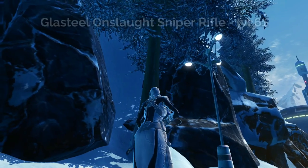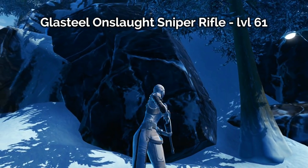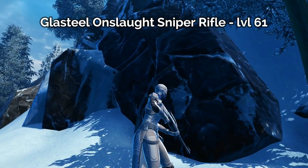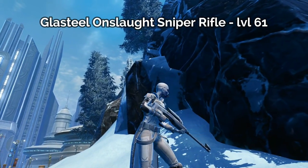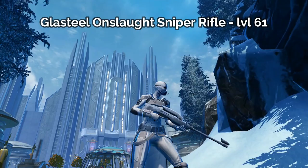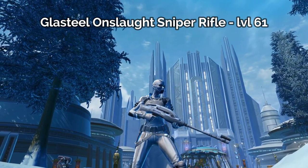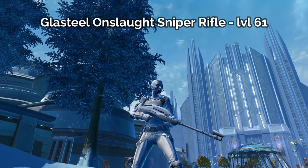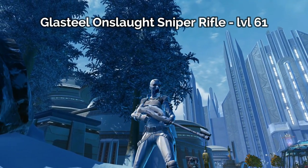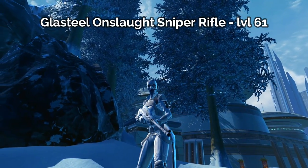The ninth sniper rifle that you can craft is the level 61 Glassteel Onslaught Sniper Rifle. This is a really high-tech-looking gun — it kind of looks a little bit like a vacuum, but the kind of vacuum that probably costs a million credits. It's got a very sleek and smooth surface that the other guns don't have, and it's got a much larger body attached to its barrel. This would be great for the high-tech sniper who has all the best gear.